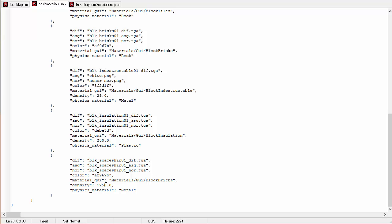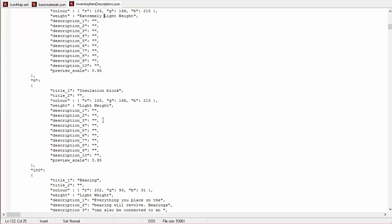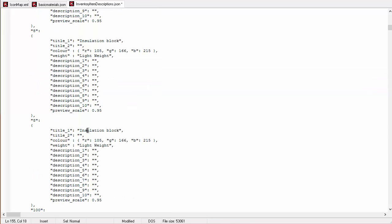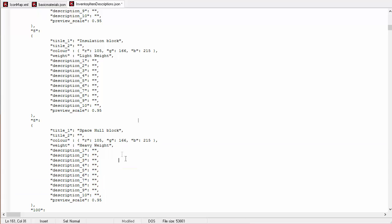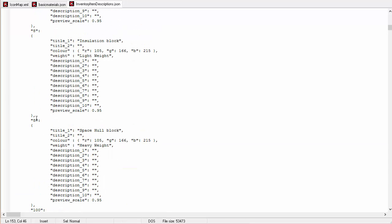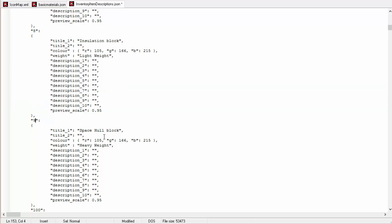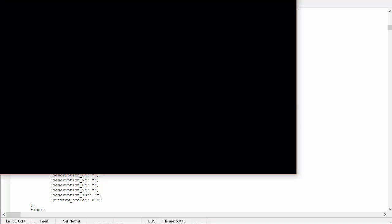Spaceship is heavy, but it's not even on the description list yet. So I'm going to copy this whole section, paste it down, call it 'space hole block,' make it heavy as the description. Don't forget to change the ID — if we left it at eight, it would just overwrite the insulation block's description. So block nine will be our space block. Save that all and start up Scrap Mechanic — we should see them in the game.